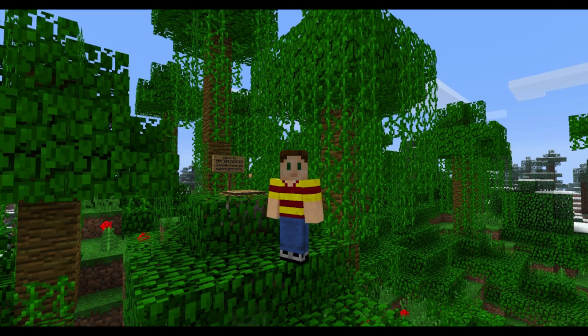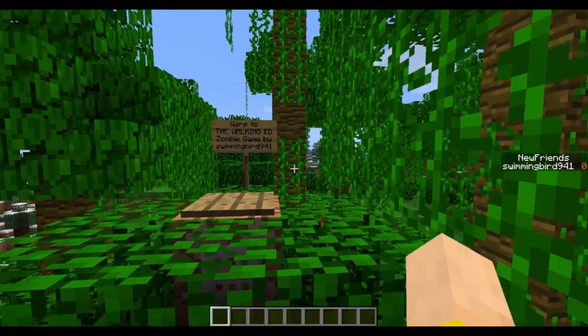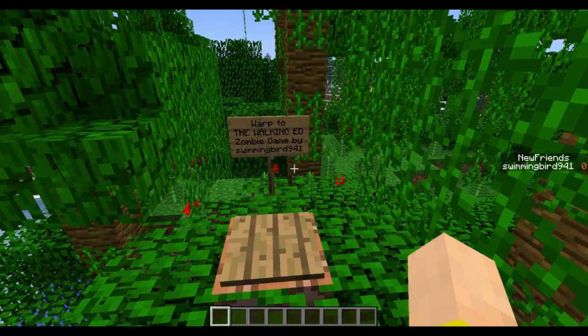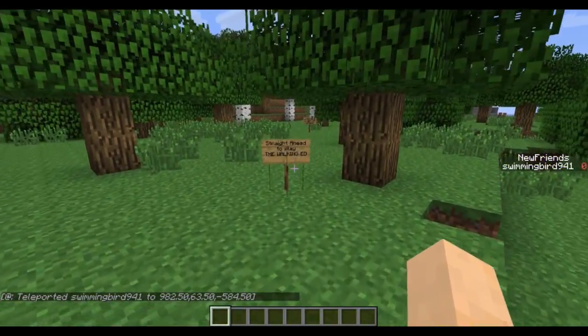This is snapshot 13w7a. One of the biggest things this week was being able to spawn in tile entities, and I wanted to show you exactly how that works, so I made a little mini-game here that also uses a scoreboard. It's called The Walking Ed — a little zombie mini-game.